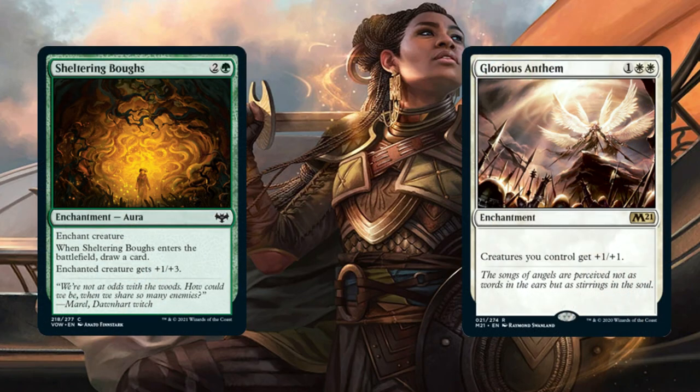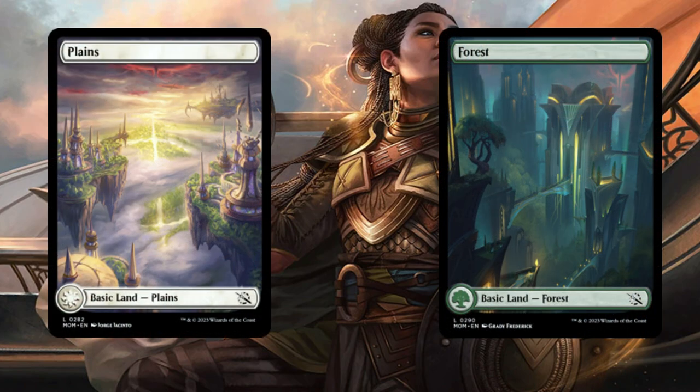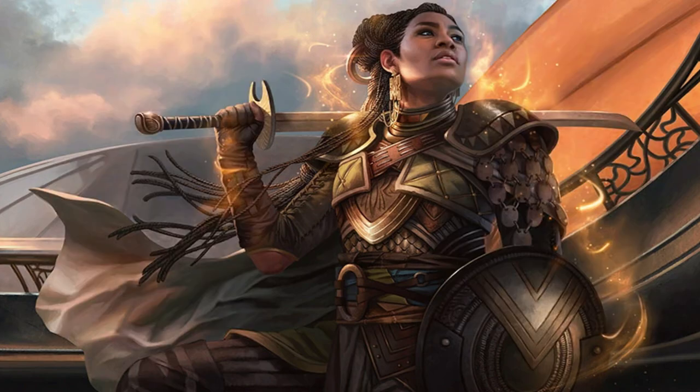And for our final enchantments — Sheltering Word and Glorious Anthem. Sheltering Word is an enchantment aura: the enchanted creature gets +1/+3, and when it enters the battlefield you draw a card. For Glorious Anthem, it's a straight enchantment giving +1/+1 to everything. Finally, the land base is quite simple: 17 Plains and 17 Forests. That is the entire deck.